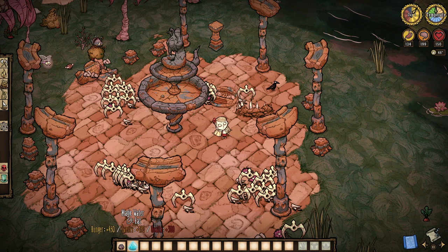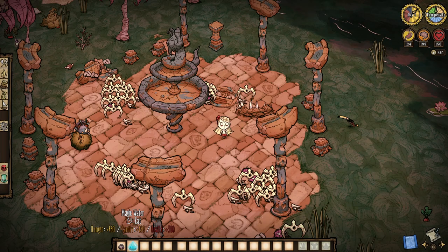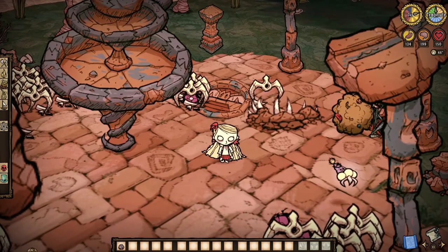The fountain will regenerate more water after a day has passed, but only if there was no other water or flowers in the world. So we need to trick it — and there are two ways to do so.